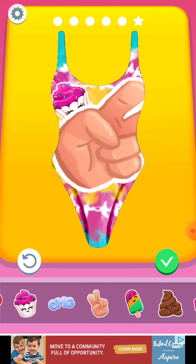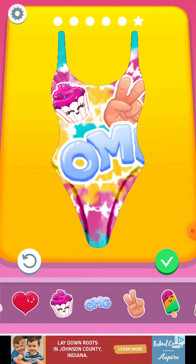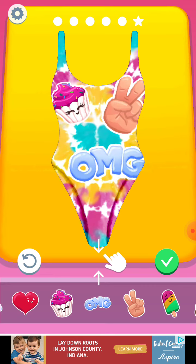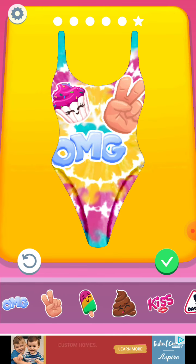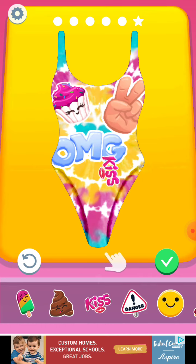Let's put some stickers right here — the peace sign, and then an OG sign. No, I'm just kidding, I'm not going to take out the whole space. Done!